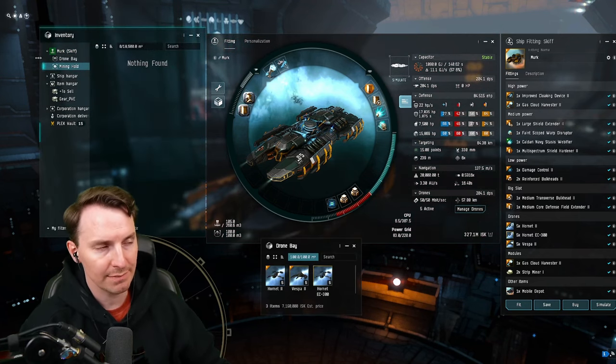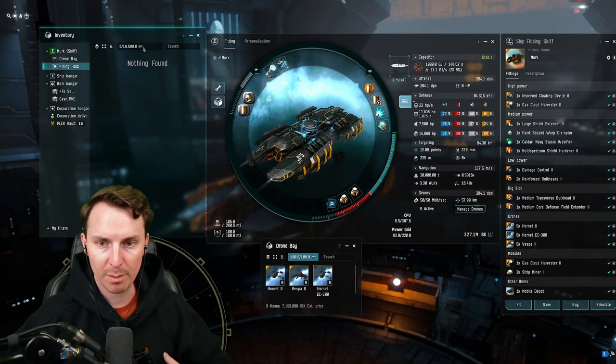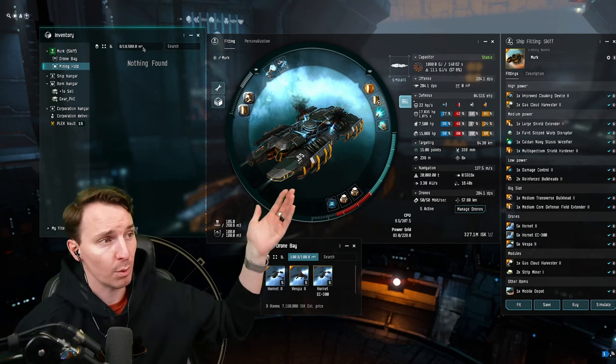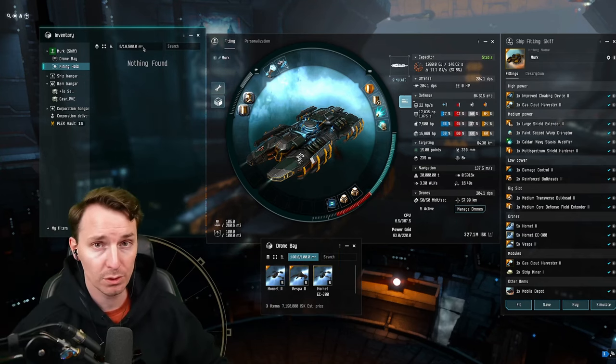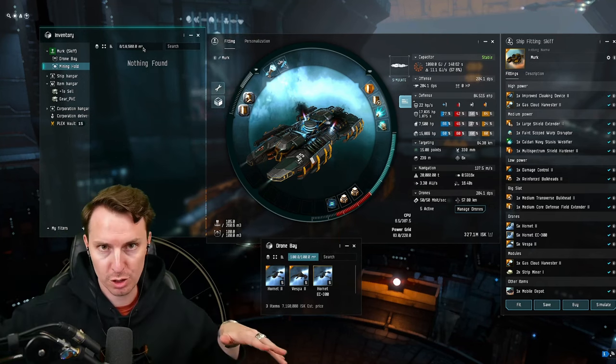The Skiff has a decent mining hold of 18,500 m3. When we have a bunch of loot on our Porpoise and don't necessarily want the Porpoise sitting there boosting the Skiff away, we can still have the Skiff go mine and huff while the Porpoise is cloaked and safe. Once the Skiff is full, we can warp it to the Porpoise, have it compress, and go back to the mining site. It's all about those options with this ship.